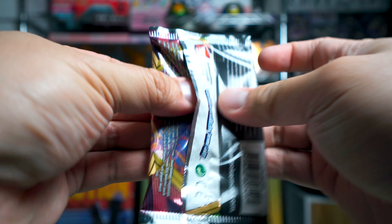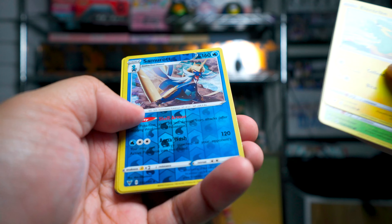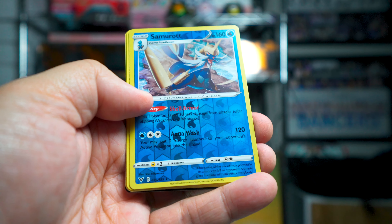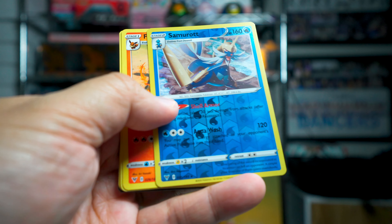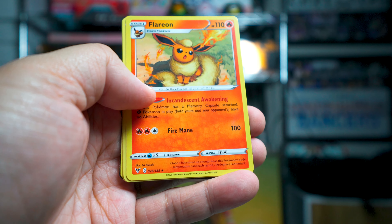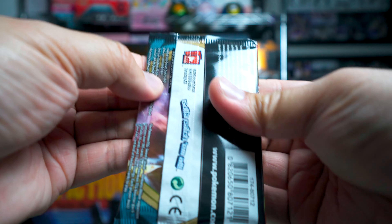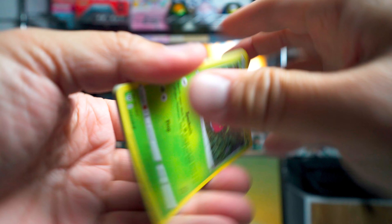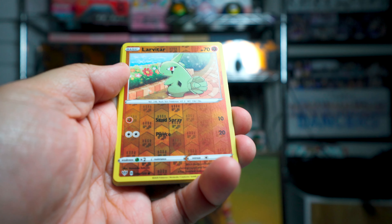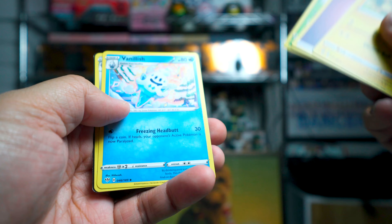Let's do our second Vivid Voltage pack. We have Samurott as our rare reverse — and this guy's a pain in the butt to face, especially in the theme deck format. His shell armor is so powerful and it has 160 hit points, really good. And then we got Flareon as the regular rare. Our final pack is Darkness Ablaze. We have a Larvitar as our regular reverse holo, and Ampharos is our rare. Nothing too crazy out of these booster packs.